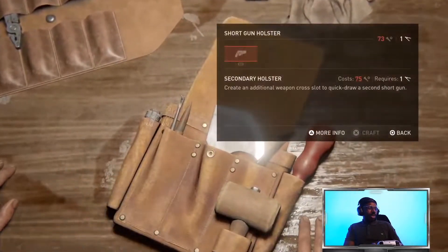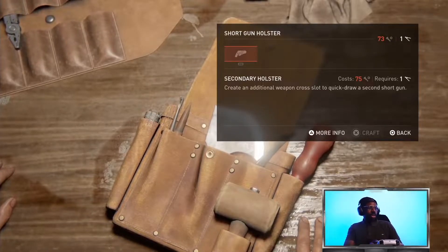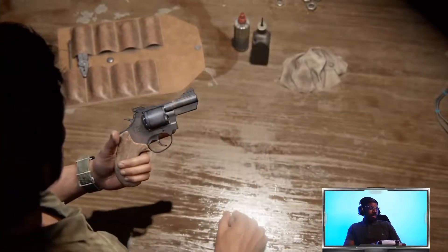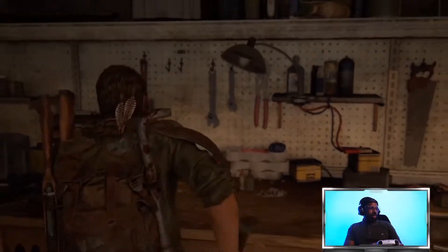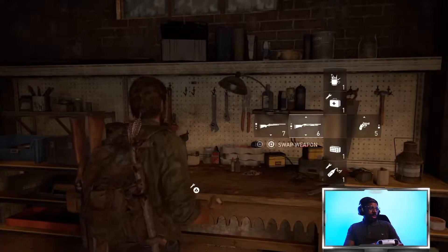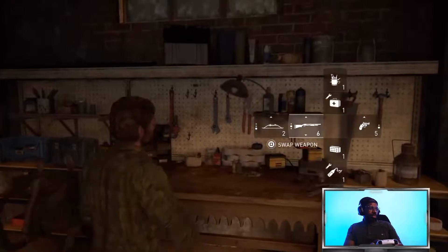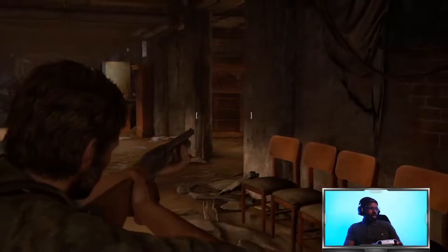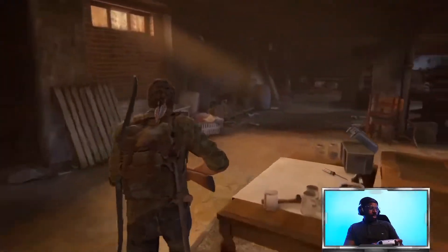How much is it going to take to do this one? Oh, this also costs 75 as well, plus one toolkit which I've got — which isn't too bad. I don't need the right back now so we're good. Now we're talking, nice. Alright, so I think for my second weapon holster I'll just use the arrow and the shotgun. Cool. Ready to rock and roll.